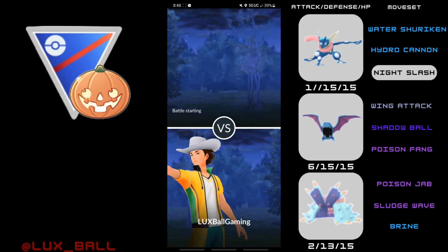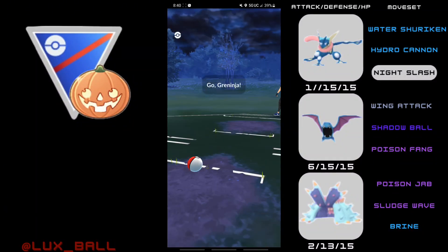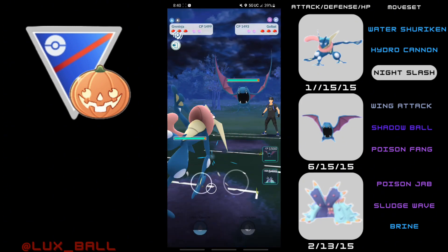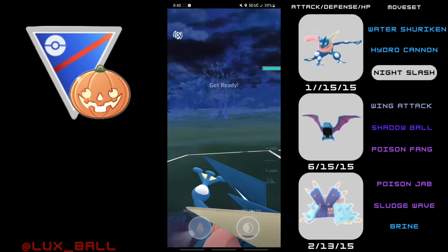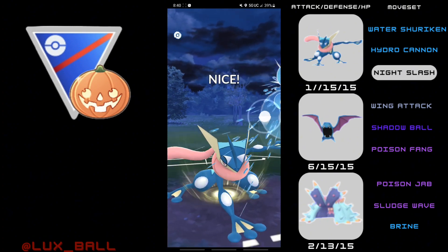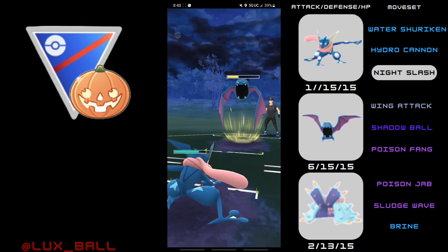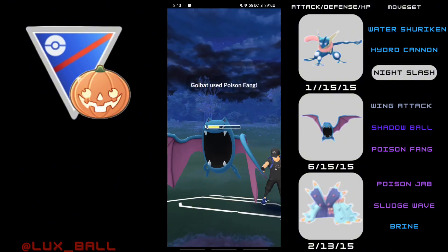Hey everyone, it's Luxball Gaming, and today we're going to be taking a look at a core I used in the Halloween Cup consisting of Greninja and a Golbat. I made this core because I was originally going to run Golbat and found out Greninja was a great pairing, and I was like, this is a perfect core.